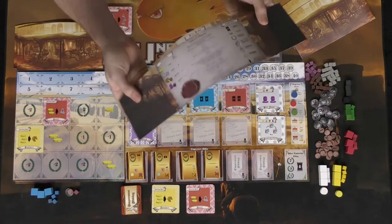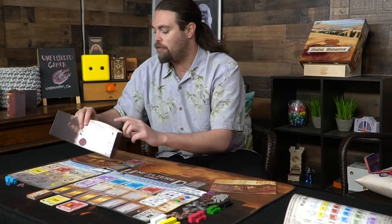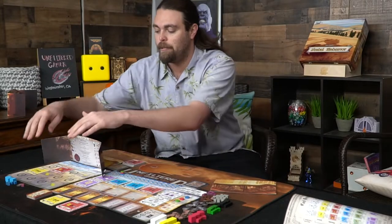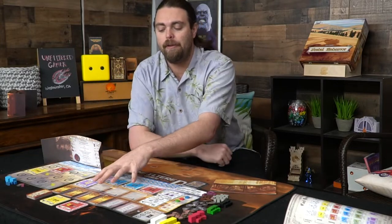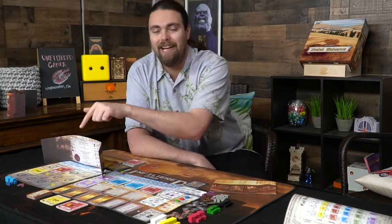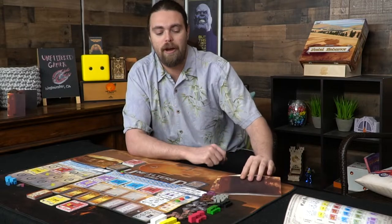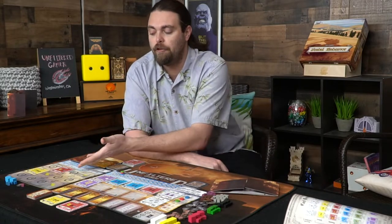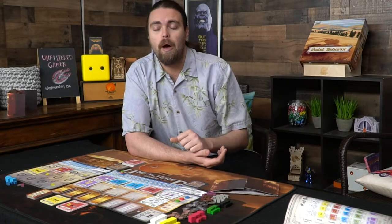That's pretty much the entire setup. Every player also gets a turn order screen to cover their board during the auction phase, when you'll place tokens to bid for land deed cards and special cards. You're generally just trying to build your fiefdom, gain victory points, and cover spaces that would give you negative points at the end.